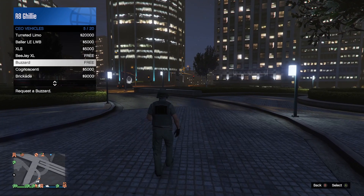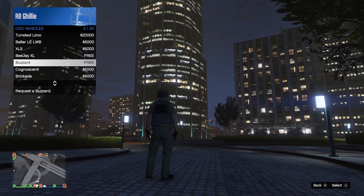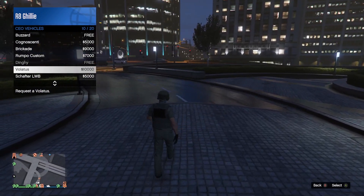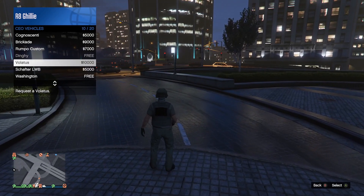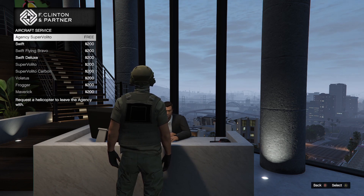The only way you can call this helicopter in is through the personal aircraft menu. You can't spawn it next to you like the Buzzard or the Sparrow, or even other agency helicopters like the Super Valito through the CEO menu. Right there it loses basically all utility. Why would you waste your time spawning this helicopter in when you have the Hunter, which is weaponized, way more armored, and has countermeasures? And if you need a four-seater, just use the Akula — still a way better option.